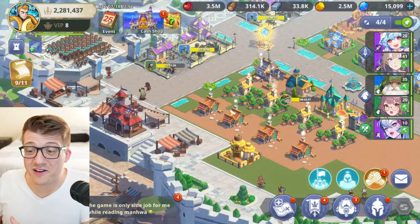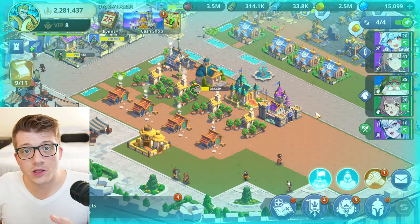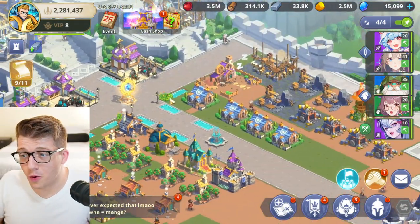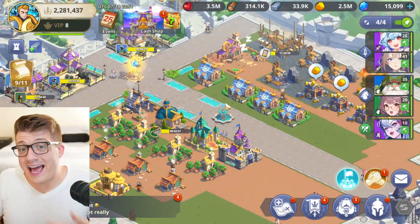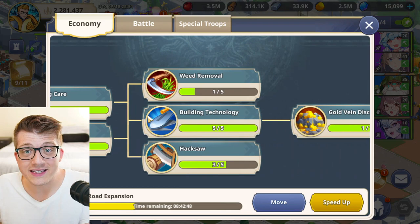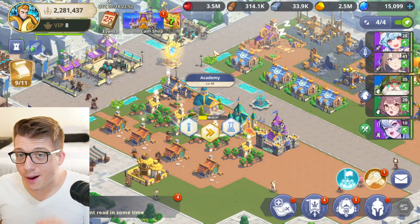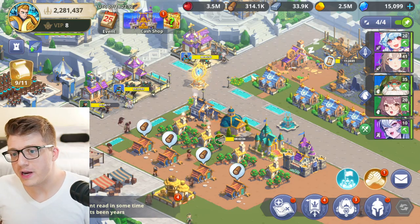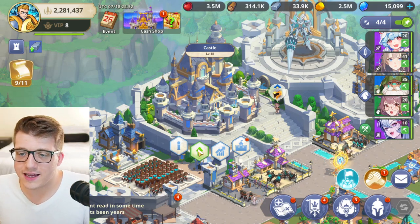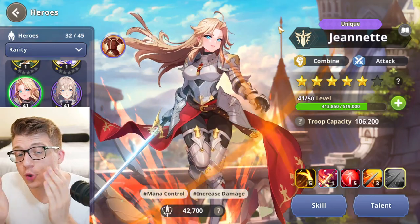If you're upgrading a troop training building like the archer training ground, while it's upgrading you can't train archers — so 10 hours of upgrading means 10 hours of no archer production. Compare that to a farm or sawmill, where you have other resource buildings and can gather out in the world anyway, so the opportunity cost is low. Personally, the academy is the number one building to speed up, followed by troop training buildings, and then the castle only if it's the bottleneck to progressing your account.